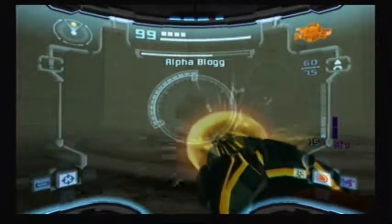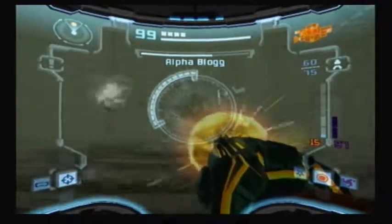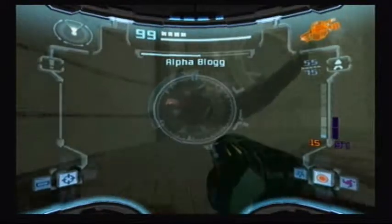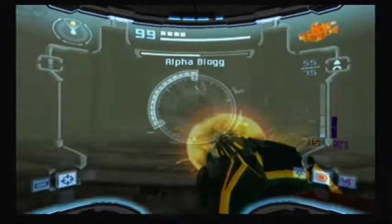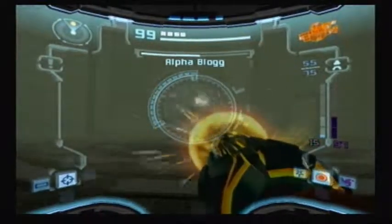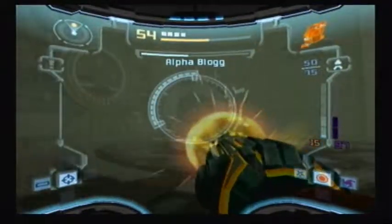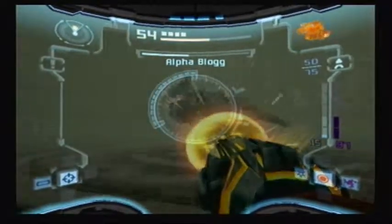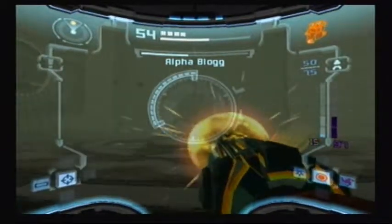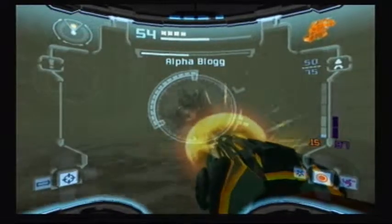The trick to beating him is getting the timing right. You can move more freely in the water now with the gravity boost. Basically what you do is let him shoot the sonic bubbles at you — those are pretty easy to avoid — and then as soon as you see that he's gonna attack, charge up and fire off a super missile. That's why I'm constantly keeping my beam charged.